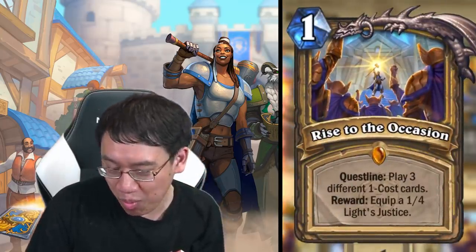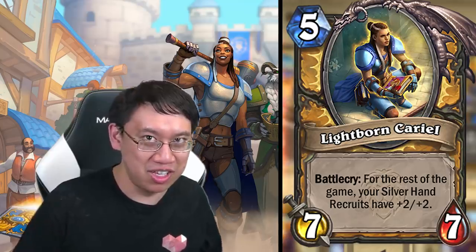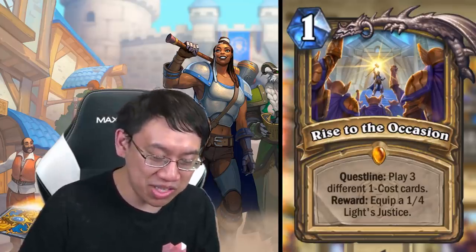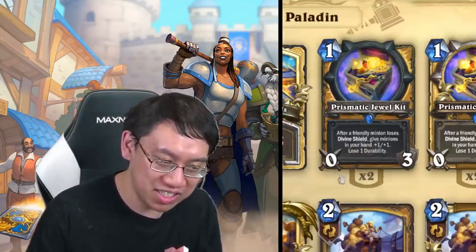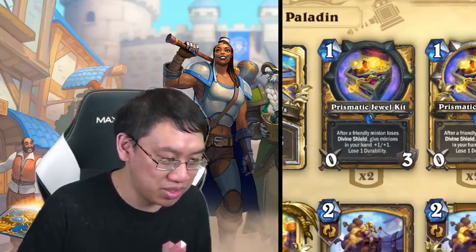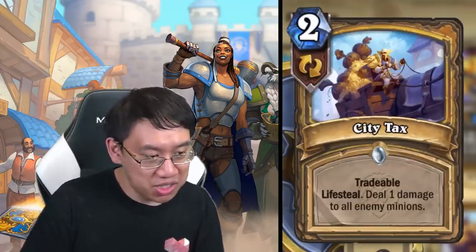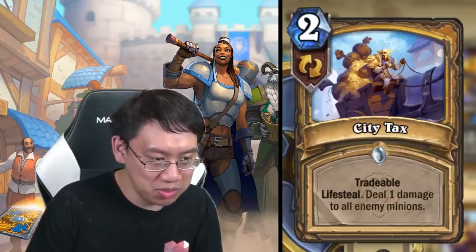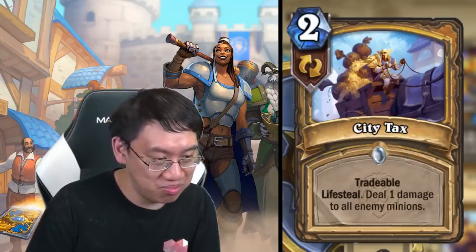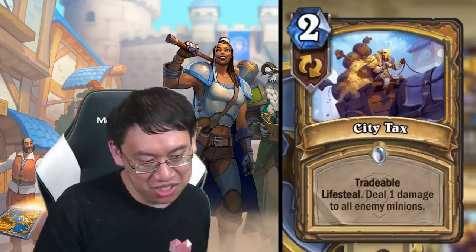If you really want to mix all the packages together, that might be possible with the questline Paladin card giving you Whiteborn Carry-All — that'll give your mid-range hand-buff divine shield deck real fuel since your Silver Hand Recruits have plus two plus two. The one thing I wince at is the reward to equip a one-four Light's Justice has anti-synergy with Prismatic Jewel Kit. Argent Squire and Righteous Protector both synergize with Rise of the Occasion very well.